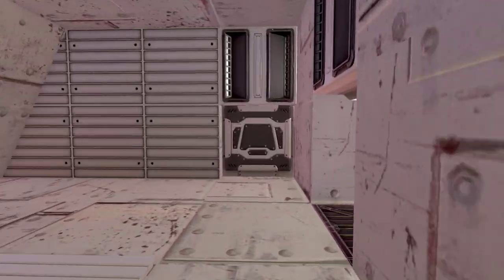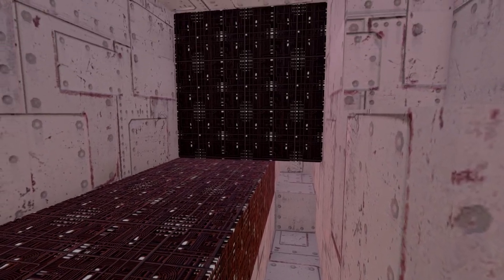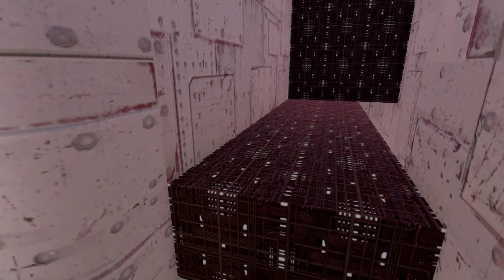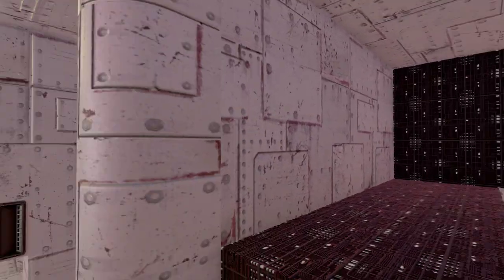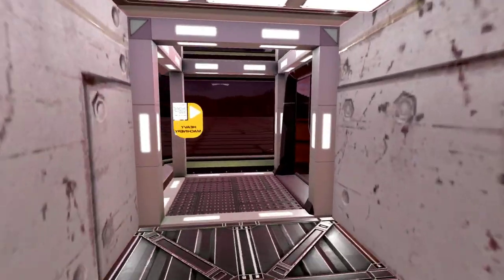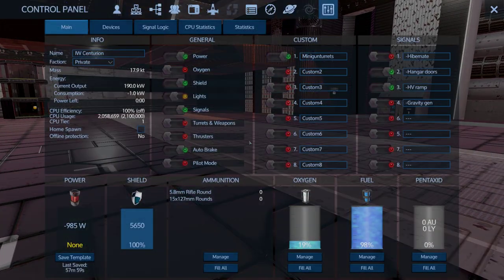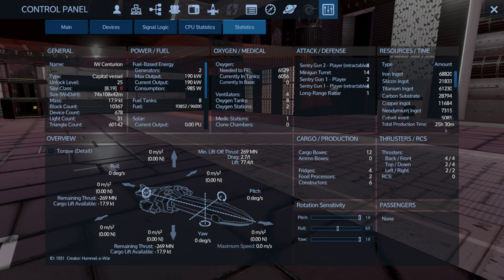There looks like there may be space for a warp core — roughly two blocks tall, three wide, and five long. Maybe it doesn't have one stock due to CPU reasons. Looking at specs: under 2.1 million CPU, so no quantum or auxiliary cores needed. Build time is 25 hours 30 minutes, size class 8, with 8 fuel tanks and 8 oxygen tanks installed.